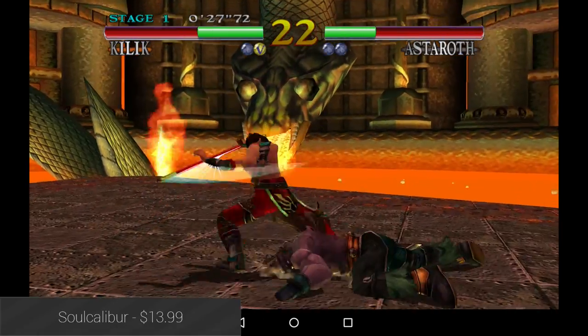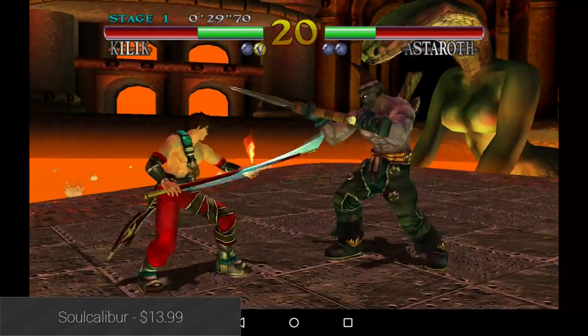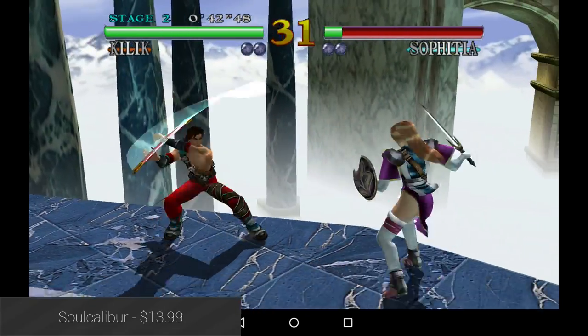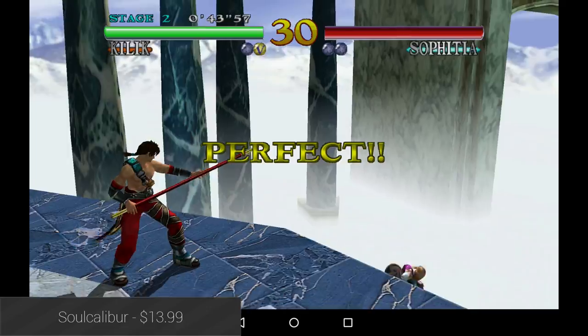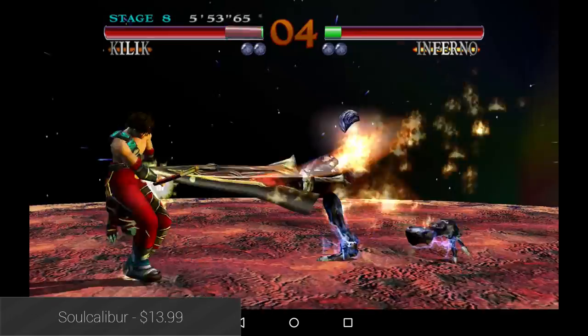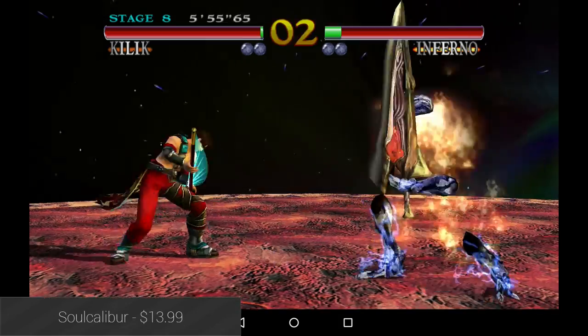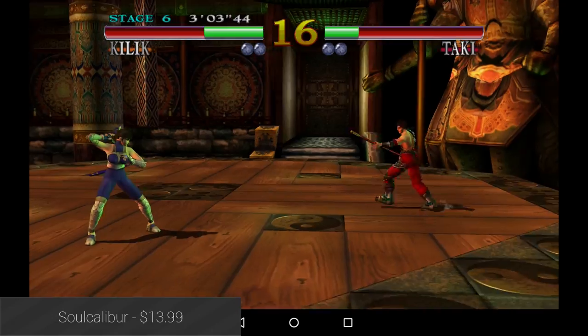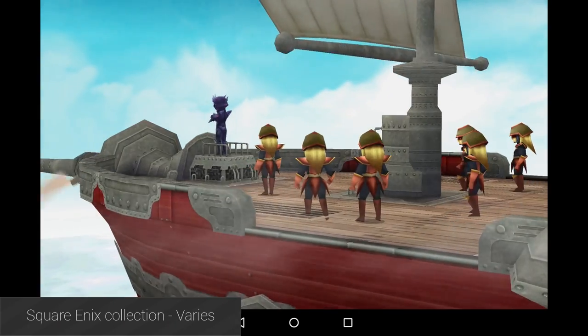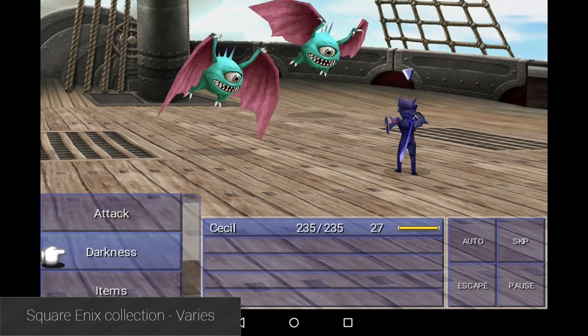Soul Calibur is a classic fighting game that first came out in the late 1990s. It features a total of 19 playable characters, and you can play through a variety of fighting modes including arcade mode, time attack, survival, extra survival, and practice mode. It also comes with Google Play Games achievements and leaderboards so you can compare your scores to your friends. It's expensive, but there are no in-app purchases, and it remains faithful to the original game.